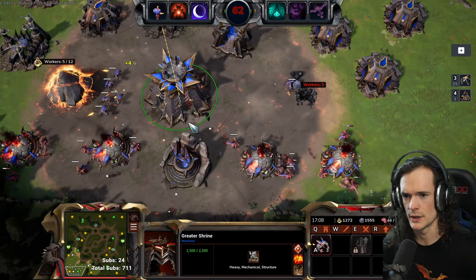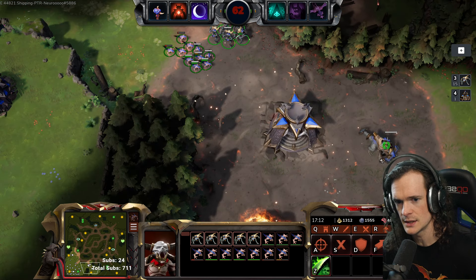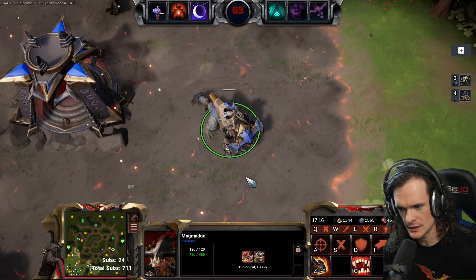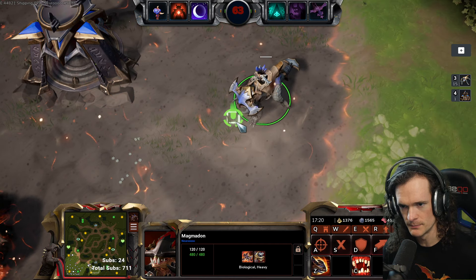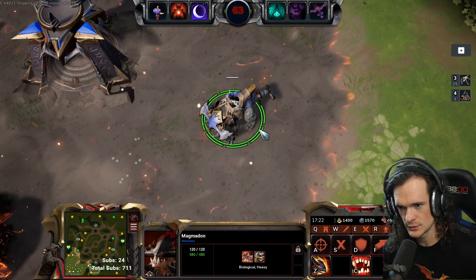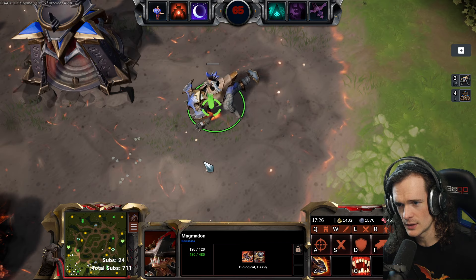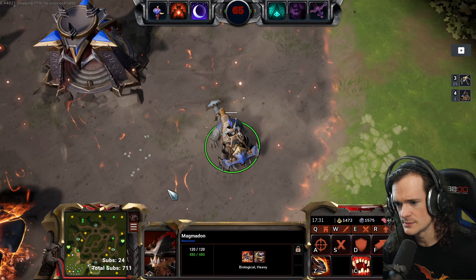Ladies and gentlemen, my name is Nuro and I have an amazing infernal unit to show you here today. It is the Magmadon, which is basically a hammerhead shark-looking rhino dinosaur that has a little imp or goblin driving it around. This is one of the higher-tech units — you need tier 2 technology to be able to make these.